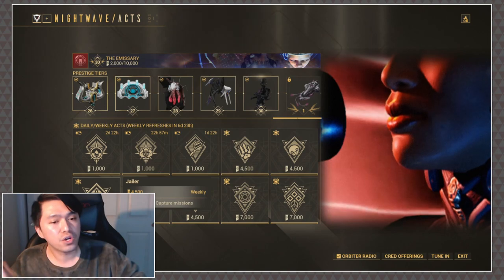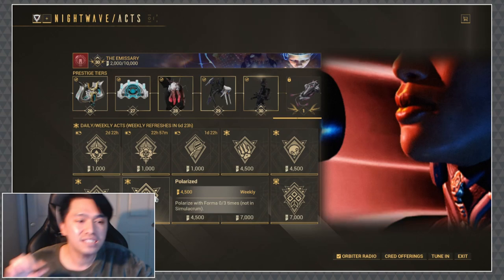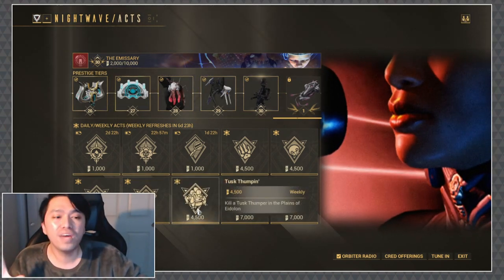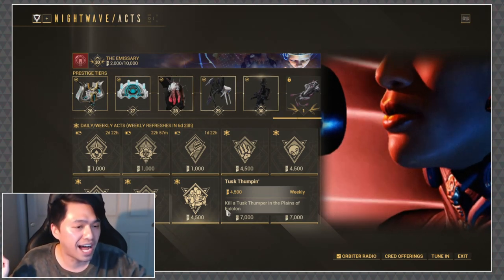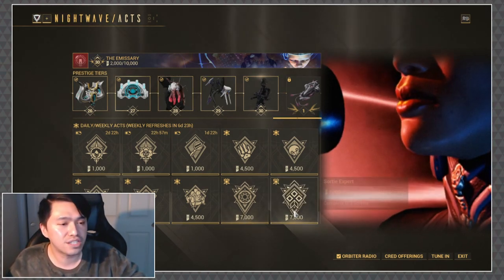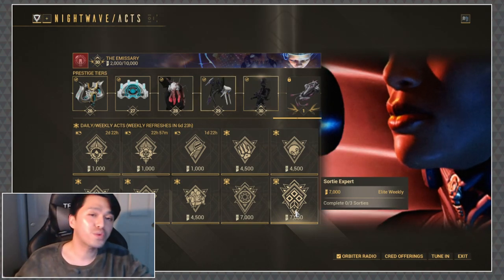We have Jailer: complete 3 capture missions. Polarized — thank god I don't have to do this — polarize with Forma 3 times, not in the Simulacrum. We have Tusk Thumping: kill a Tusk Thumper in the Plains of Eidolon. We have Ascendant: complete 4 Halls of Ascension missions on Lua. And then Sortie Expert: complete 3 Sorties.